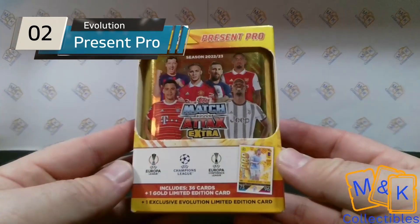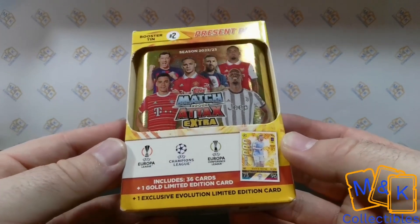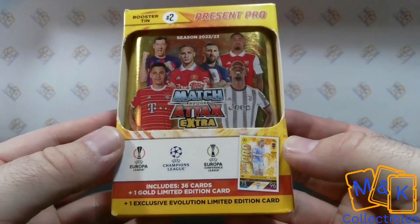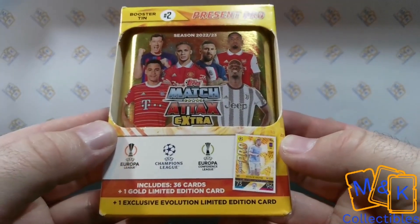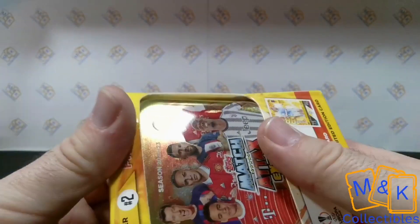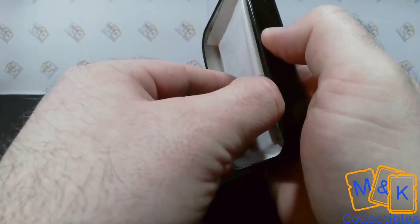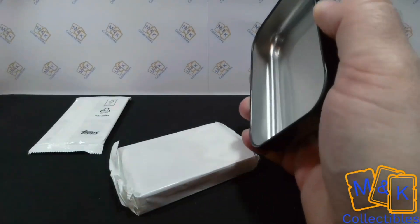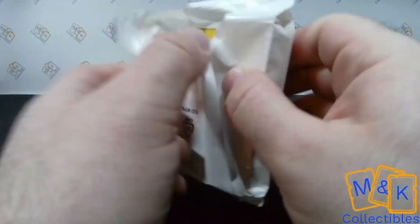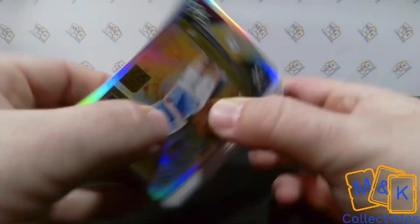Moving into booster tin number two, the Present Pro - same setup, we get 36 cards, one random limited edition plus the evolution limited edition card, which in this one is the fantastic Present Pro Kevin De Bruyne. One of my favorite players! Let's get into this one. It will be the same one pack inside, but we do have an extra pack inside this one - something special - so we'll hold that to the side until the end and get through the main pack first.